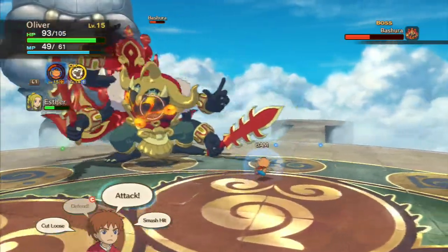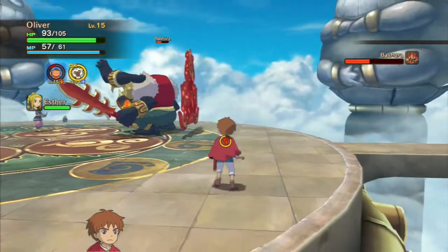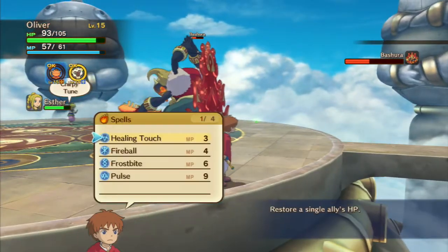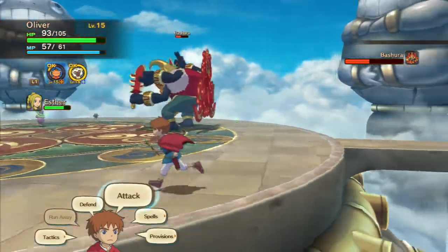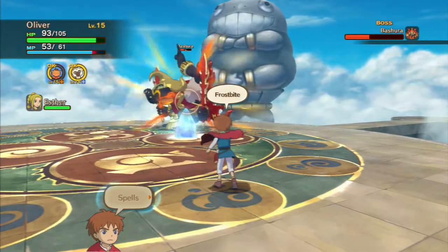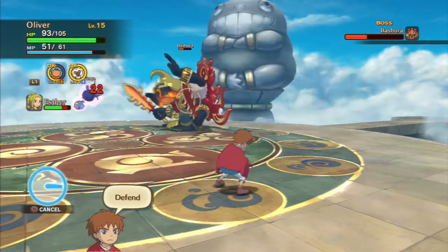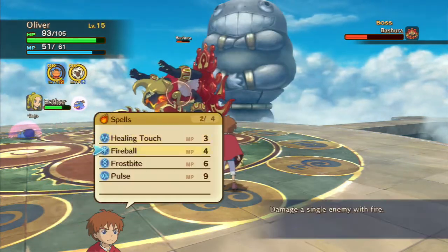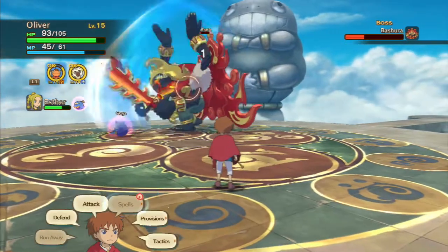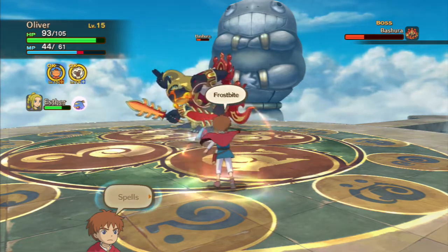So for Oliver, let me slide over a little bit more. Let's keep throwing this at him. I'm just gonna keep on hitting him with Frostbite. He's not coming at me — he's coming at the other character. So I'm just gonna keep on whacking away with Frostbite.